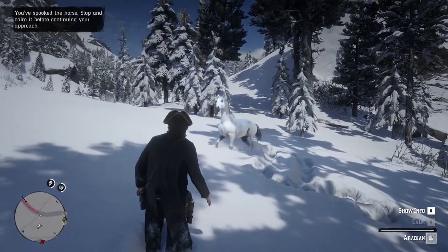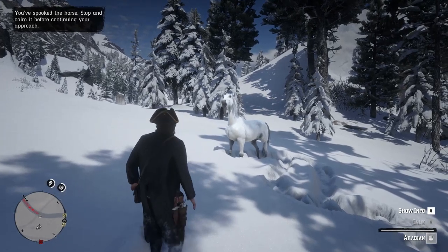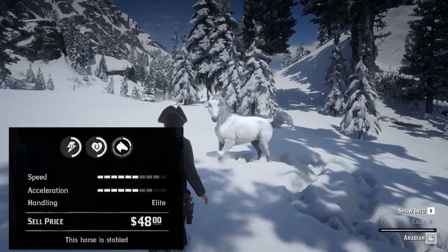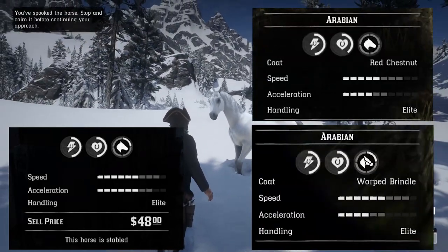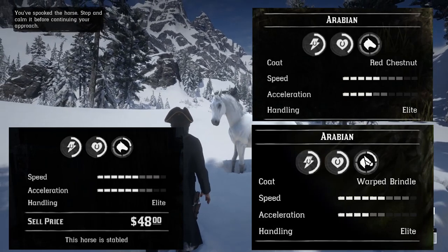Then we have the rarest in the game, which is the White Coat Arabian, that is gorgeous. From the statistics perspective, it has higher health and stamina than the other two, plus the speed and acceleration are the best.